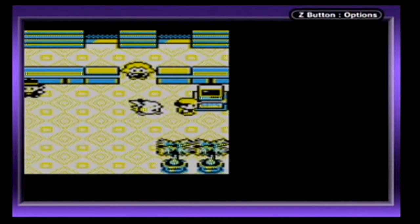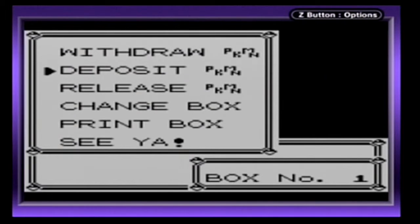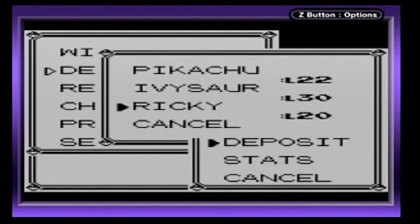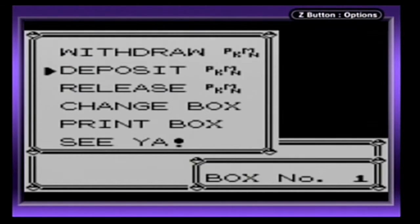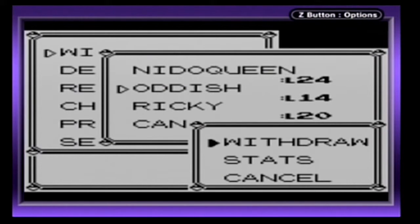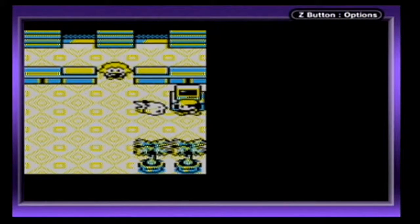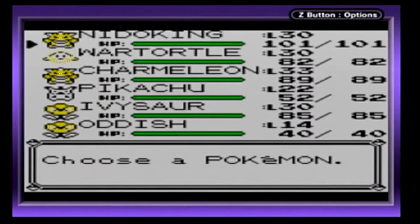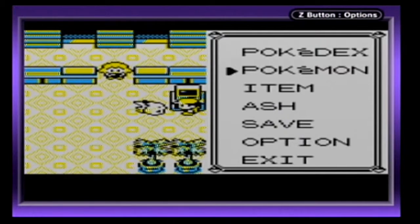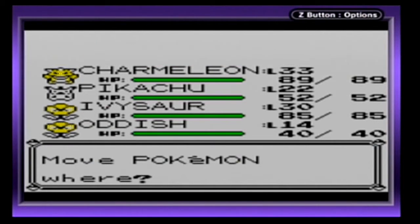I will deposit Machamp really fast and bring back Oddish. I want to make sure our Pokémon are ready to go so I don't have to heal up. And there's Oddish — our Pokémon should be good to go. I'm going to switch to Wartortle.